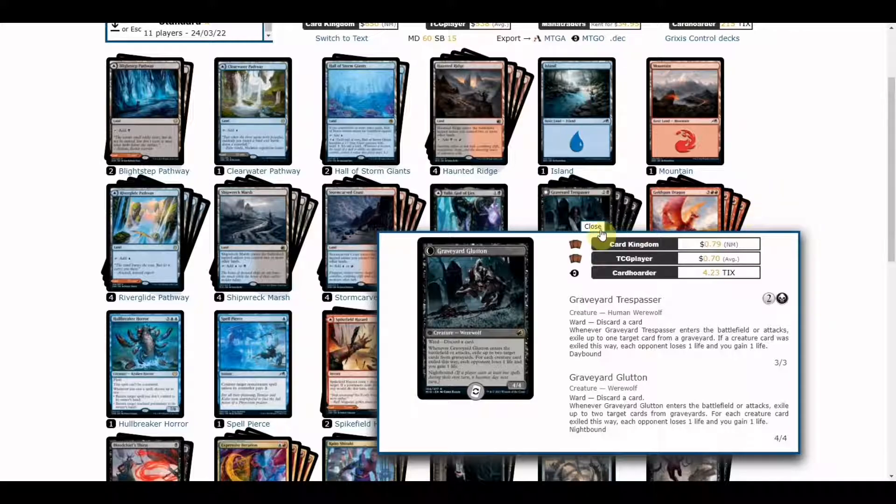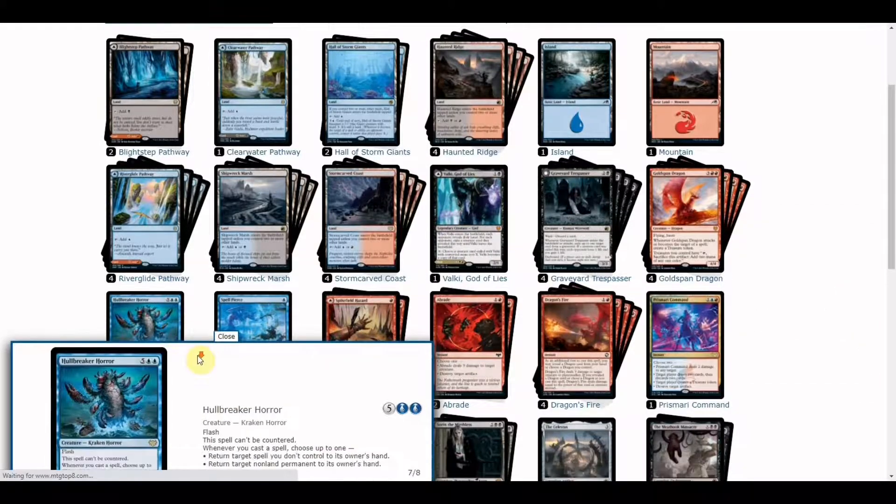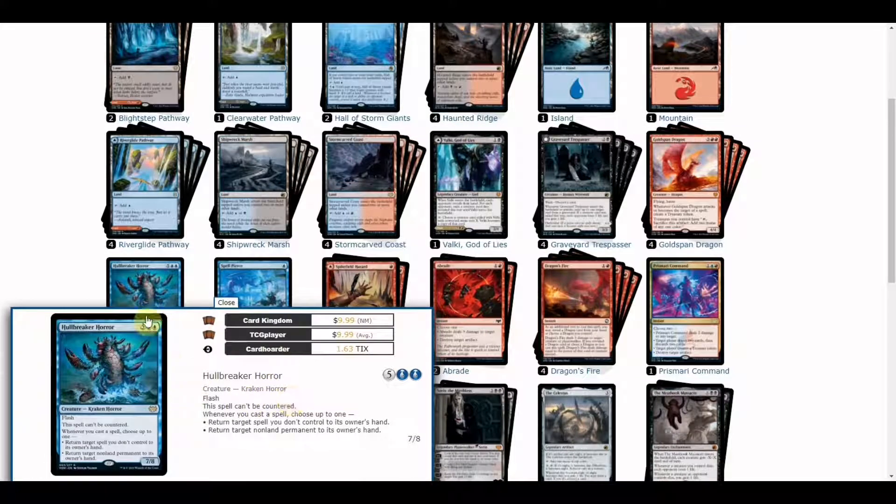Next we have a playset of Goldspan Dragon. This is a staple inclusion for red-based control or midrange decks. It can produce tokens on its own, generate enough mana while attacking in the air due to its evasion, and give you treasure tokens that produce two mana of any color. This also keeps mana open to protect it or counter your opponent's best threats.